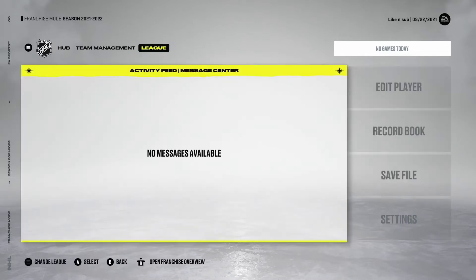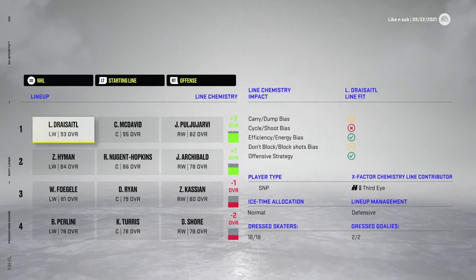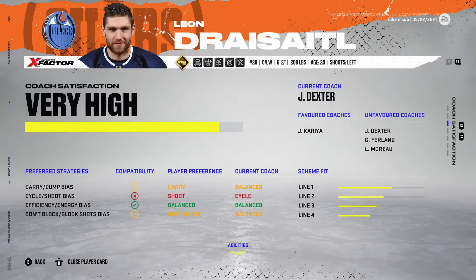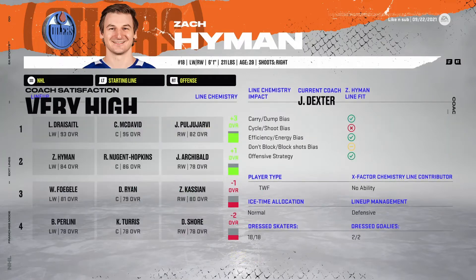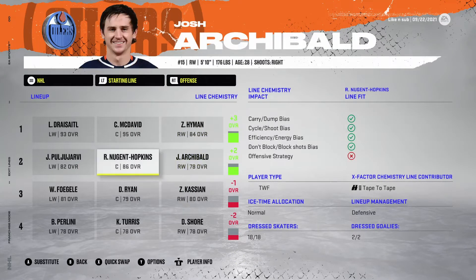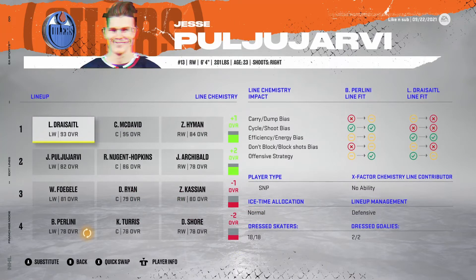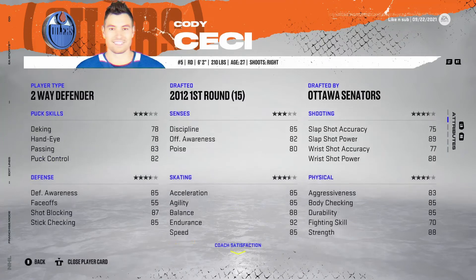Your lines are going to determine how well your team plays, and you want to set up your team so players fit correctly. I'm going to do a full line chemistry breakdown in a separate video. By the looks of it, Nick Daid is the only player that really fits well — carry, shoot, balance. It looks like Draisaitl is going to need his own line. And interestingly, you can actually get a plus two chemistry this year — I didn't even know that was possible!